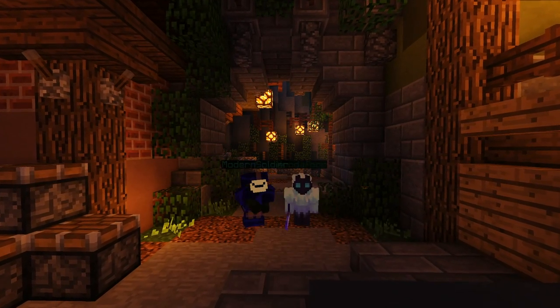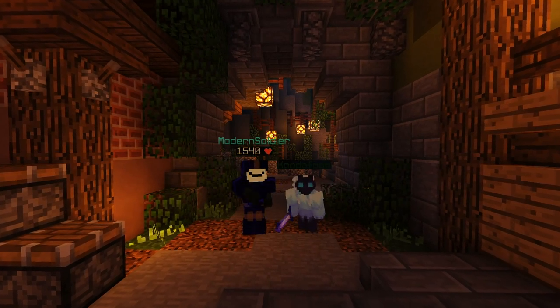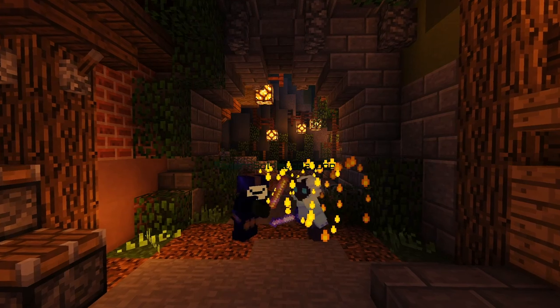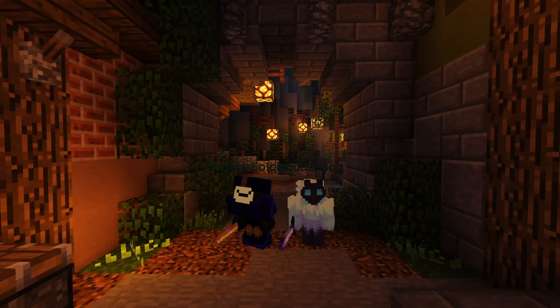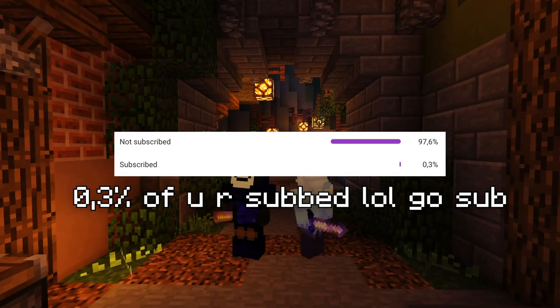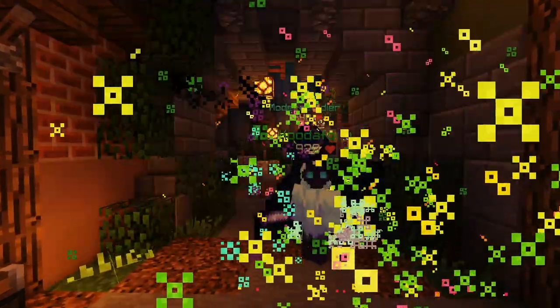Get out there and find money-making methods. If there's an update announced, look into what items are going to be worth a lot — just use your brain and try to make some fat bank. I hope this video helps you understand the market better and why things work the way they do. I also hope it helps you understand Modern Soldier's video better. Please leave a like, subscribe, leave a comment if you liked the video and what you'd like to see next. Take care.